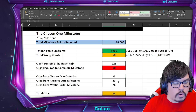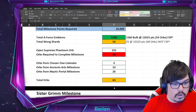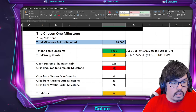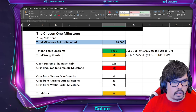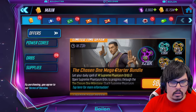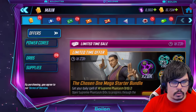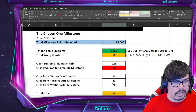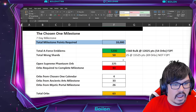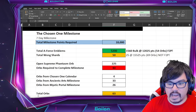There's going to be 33 orbs in the Ancient Arts milestone and 26 in the Mystic Portal, for a grand total of 63 orbs. That does keep you 17 short of what you need to clear the milestone. This offer here gives you 14 orbs, so how do you get the other three? There must be another offer — you're going to need more than just this one offer if you want to clear it. But buying that offer will get you the Wong Shards, though it may not get you that final last milestone. So just a heads up there.